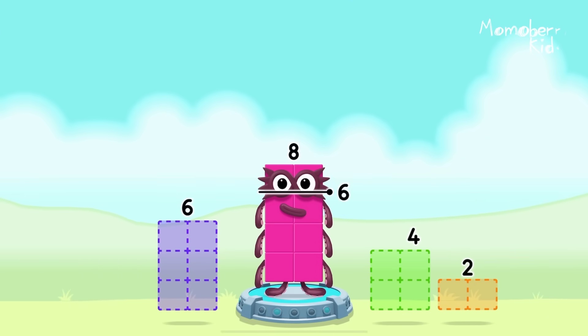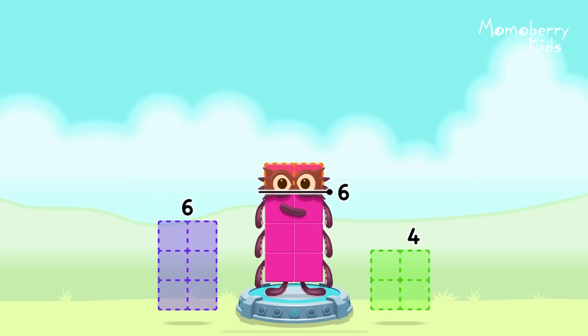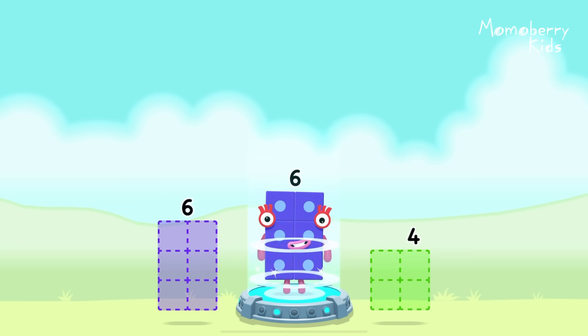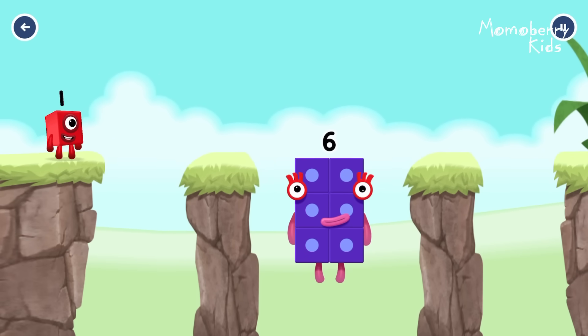Take number blocks away from eight to leave six. Two! That's right! Eight minus two equals six! Six! Fantastic!